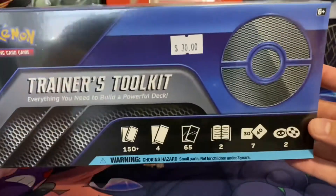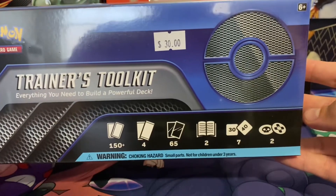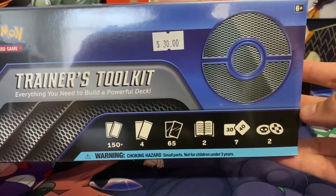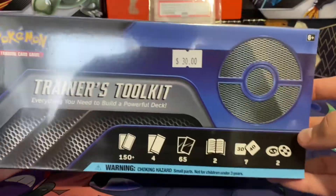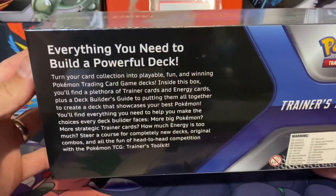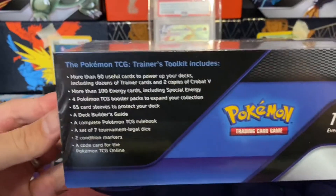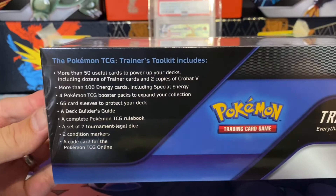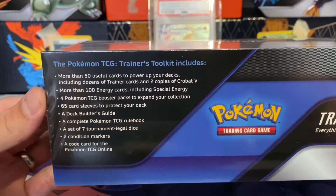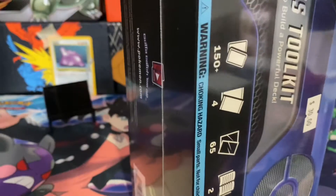As you can see down here at the bottom: 150 cards, four something, maybe a divider, 65 sleeves, some rule books and advice, some damage counters, and some status condition markers. You can see the back right there. I already read that part, and then this is like the official overview. Four TCG booster packs — those are dividers. All right, let's open this puppy up.